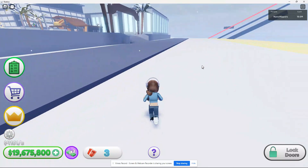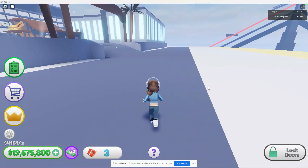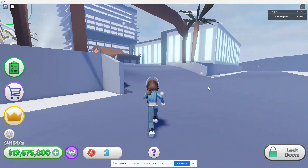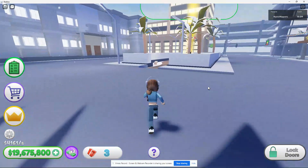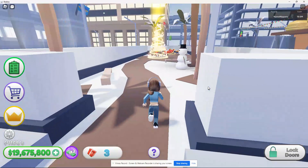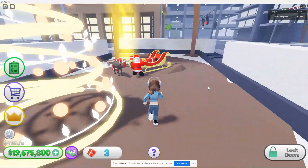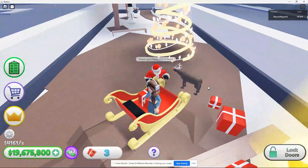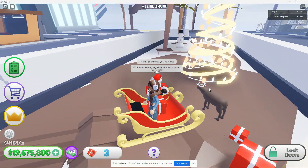I'm going to stop the video here because nobody really wants to watch me go back and forth. A quick little hack: just go into a private server — that way you can teleport to and from your own houses, since the game doesn't give you a sleigh to fly. Can I ride the reindeer? Can't ride the reindeer, can't ride the sleigh. All I can do is help Santa and walk to and from all my houses.